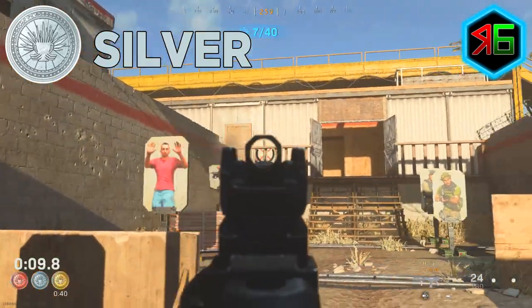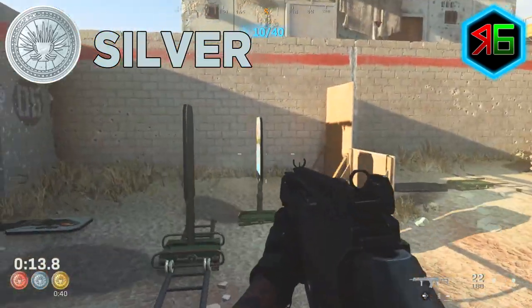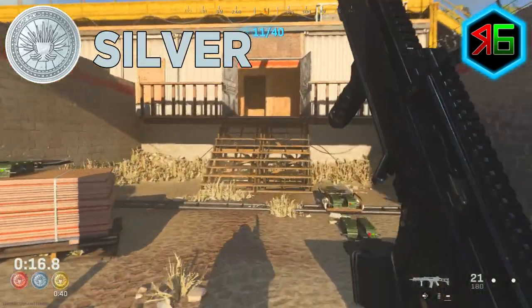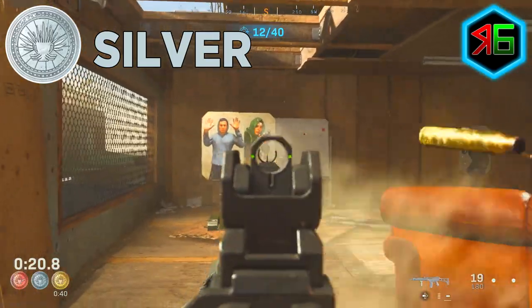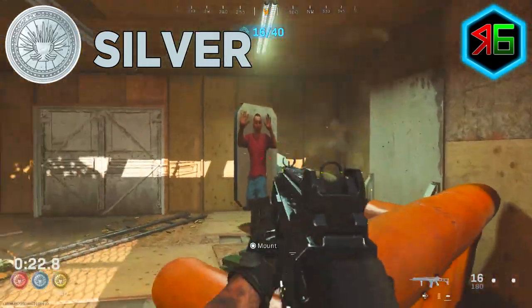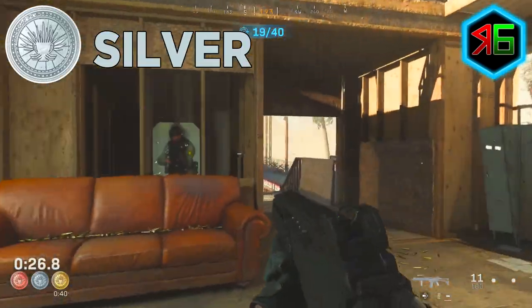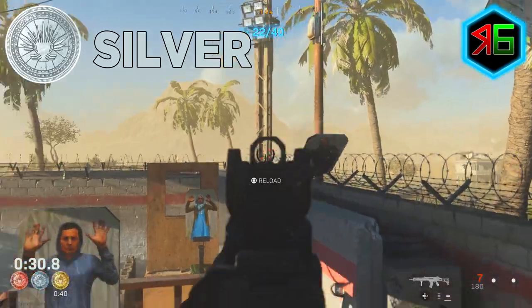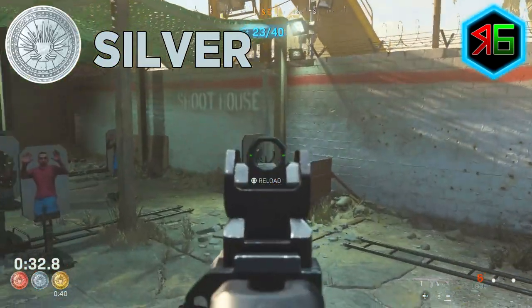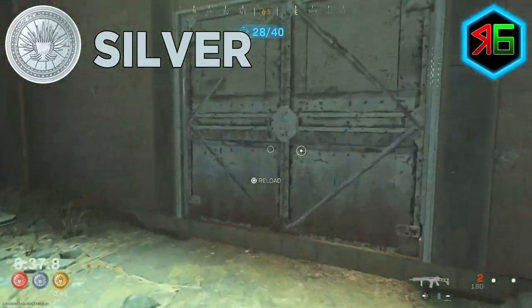You need to learn the gun course as well — know the layout, know where all the enemies and targets are, and where the civilian targets are. It's important to know which ones to shoot, which ones overlap, and where to aim. Keep practicing and you'll greatly improve. That's one of the biggest points: just keep improving on accuracy and speed. The more you practice the course, the faster you'll get and the better you'll do because you're familiar with where the targets are.